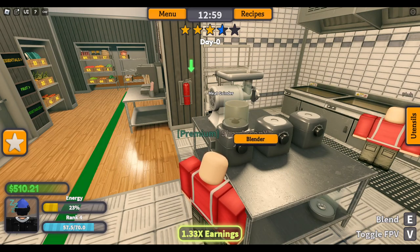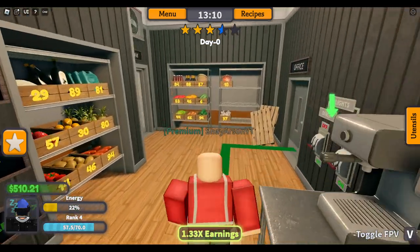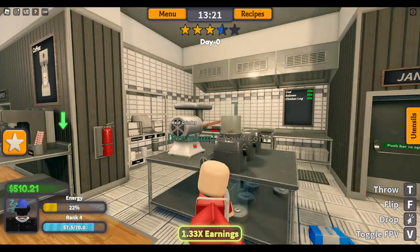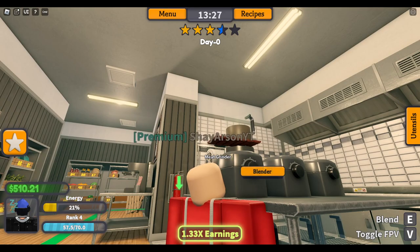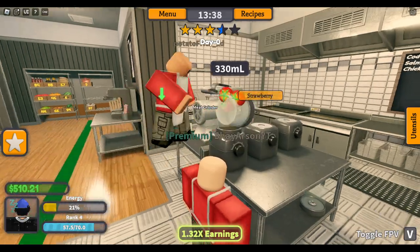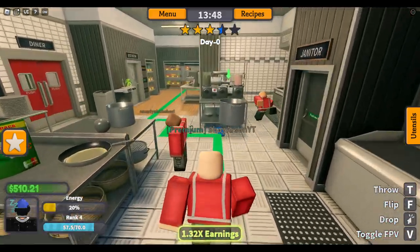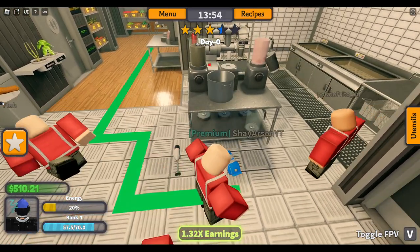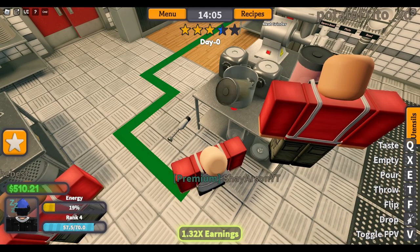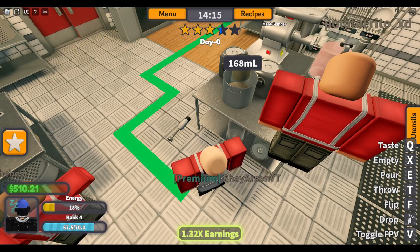Blend. Stop blending. It's a little more milky than we want. We need to add more chocolate. We need to add more chocolate. Blend. There we go. I'm going to need a boiling pot. I don't think they can steal your stuff, though — that's the thing. Pour. There we go. So we're going to have some leftover hot chocolate for sure.